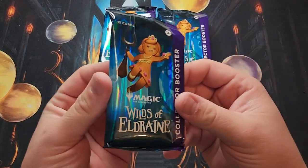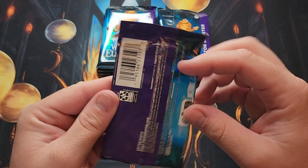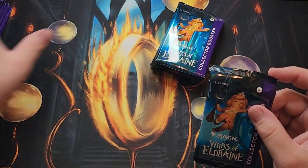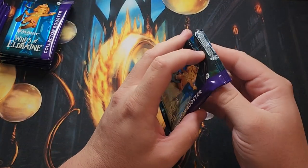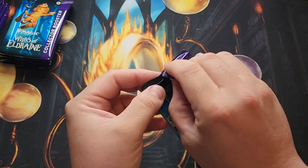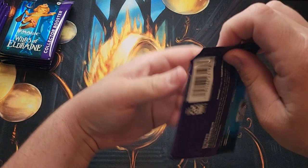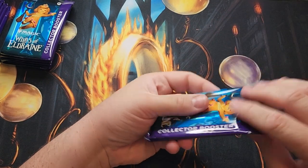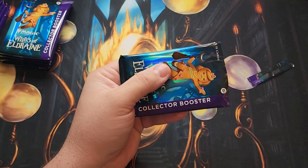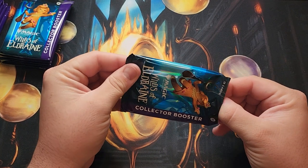I do love the Collector Boosters. They even make the Booster Packs look really nice. These are the Japanese ones. They do have pull tabs. I'm gonna try and just open these. Sometimes Collector Boosters can be notoriously difficult to open. I'll just slice the top off. I'm being careful — they're my packs, I can do what I want with them.